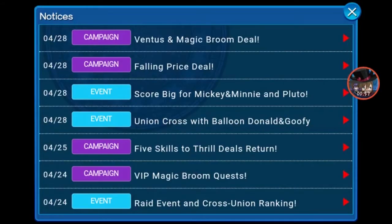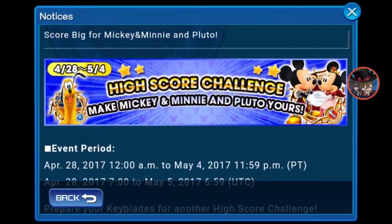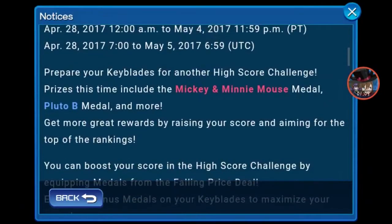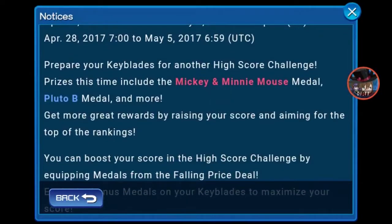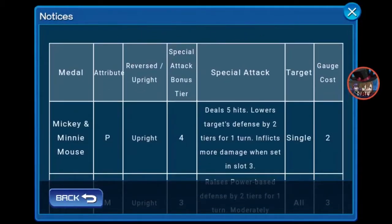Next up, we have the Mickey and Minnie and Pluto High Score Challenge, which I predicted correctly. There was a data mine and they found these medals in the game. We can get the Mickey and Minnie Mouse medal and the Pluto B medal. Mickey and Minnie is a Power Upright tier 4, which deals 5 hits, costs 2.